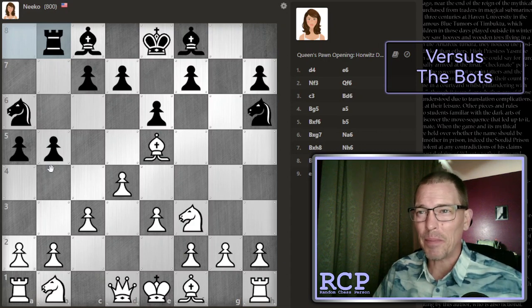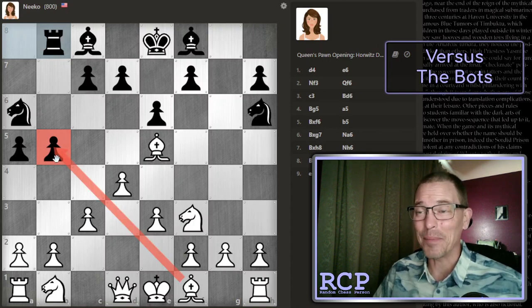That may be preparing a pawn push here, but I'm not too worried about that. I just realized on my previous turn that pawn was undefended — I could have won that pawn. But wait, no — I just played e3. So I couldn't have won the pawn. That was actually a good move on the bot's part, protecting it.